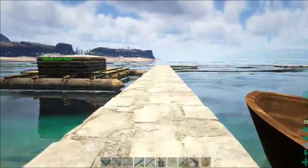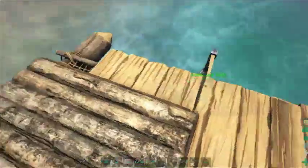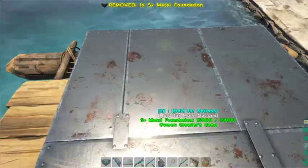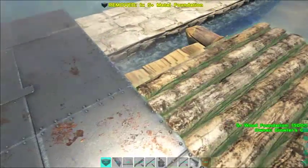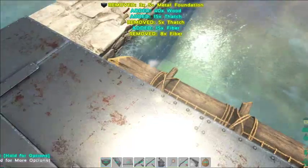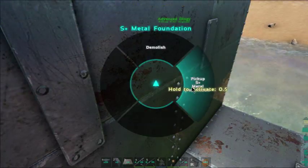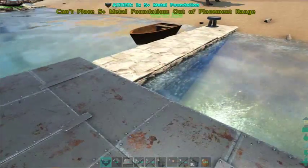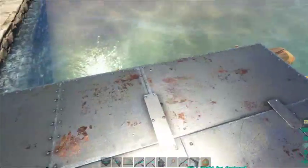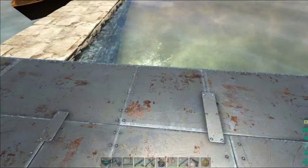Okay, we're back. We've got our metal foundations now. So what we're going to do is start placing our foundations — these first few foundations will be easy enough, we just place them normally. Because we're doing this four wide, we're going to have to be a little fancy here. What you do is you use thatch ceilings and then you can come down underneath.